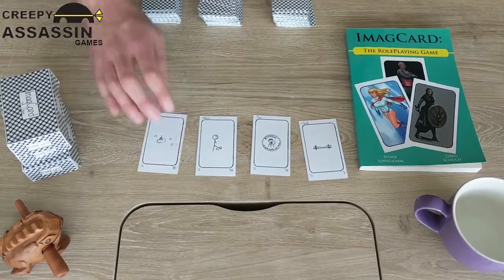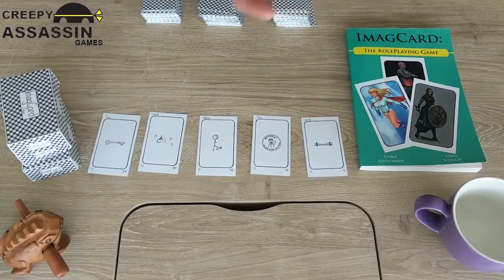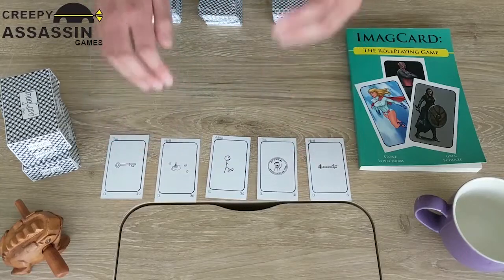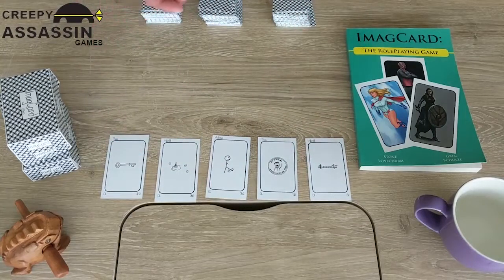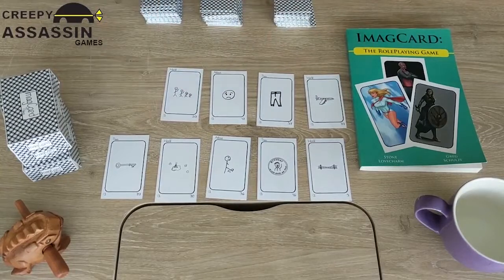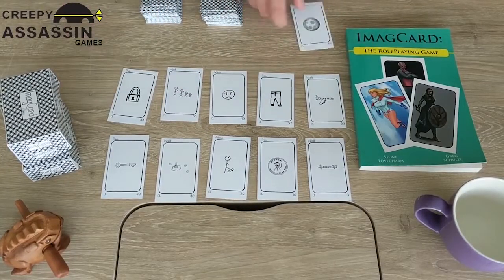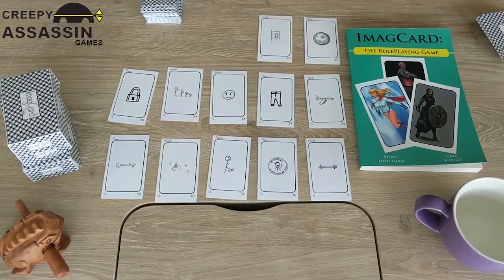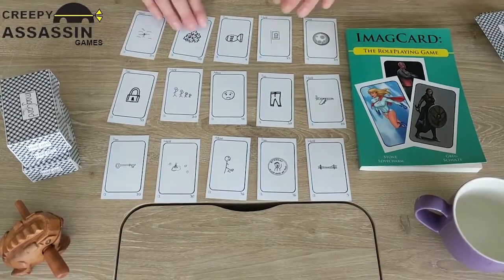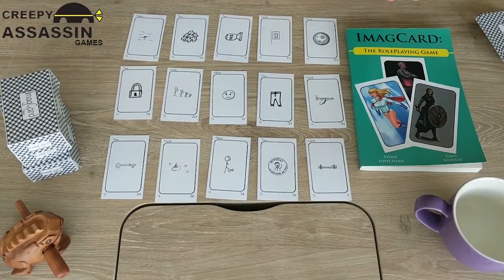Drawing five cards: we ended up with a bridge, a coin, somebody kicking, an island of some sort, and a key. The book officially says to use twice as many cards total as there are players, but I like to go with five times as many when there are smaller groups. So let's pretend we have three players and draw fifteen cards total. We'll grab another things deck and a second things deck, plus actions, and continue creating our first scene in the same world from the earlier video.